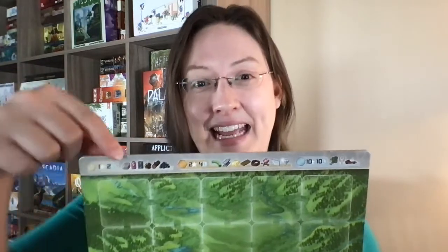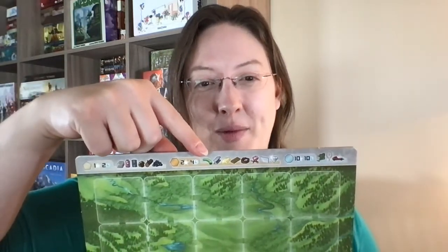As you can see on the boards, the resources are all across the top here. You can start off with some of the basic resources — like plastic, gold, wood, concrete, glass, and some diamonds — and then there are the very high quality resources at the top, like cars, jewelry, and computer circuit boards.